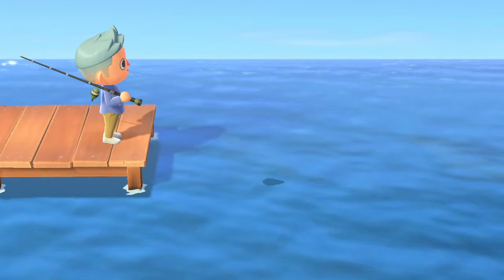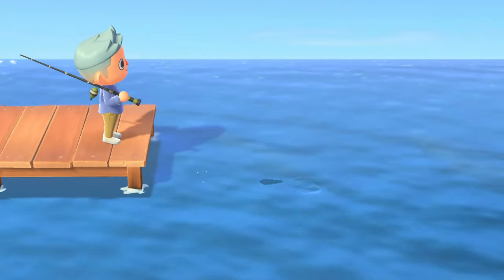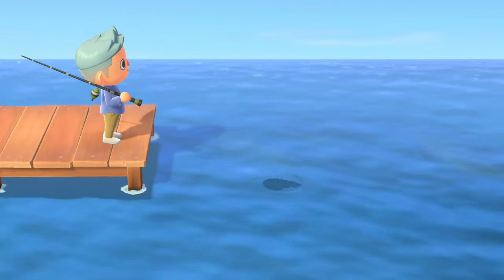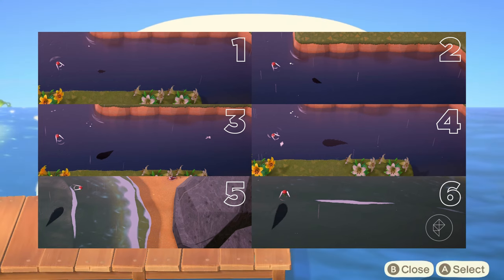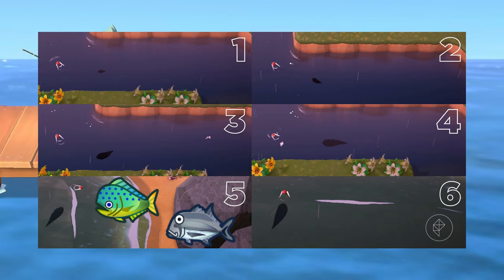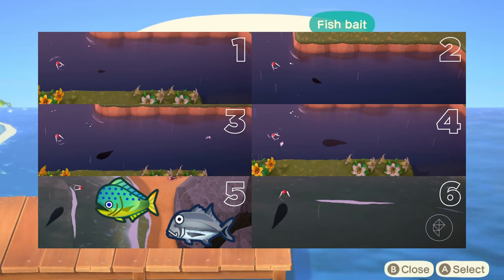You can now try again without gathering manila clams to make more fishing bait. I will now show you how to spot the rare fish. All the fish in Animal Crossing have a shadow in the water. The size of the shadow will determine what type of fish is in that spot. The sizes range from 1 being the smallest to 6 being the largest. The Mahi Mahi and Giant Trevally both have a shadow size of 5, meaning it is a fairly large shadow.